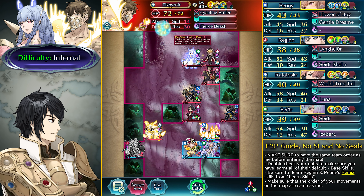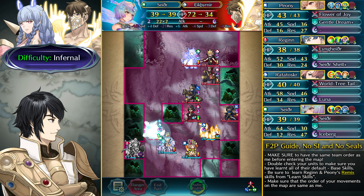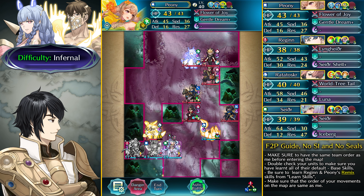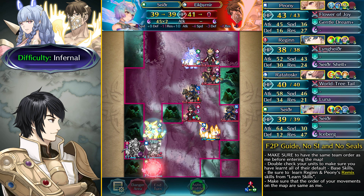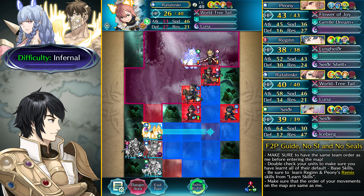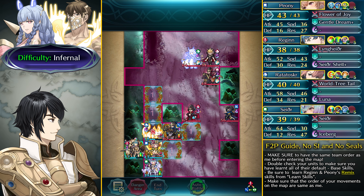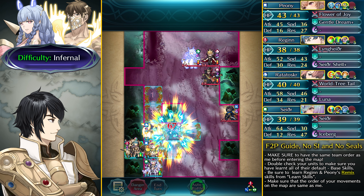Ectenir is completely panicked. Attack with Sather, then dance up Sather with Peenie and attack from below to stay in a safe position. Ectenir goes down — a big threat eliminated. Now have Ratatoskr above Peenie so she's not affected by the Deep Boon status and can still get healing. As long as you're outside the range of Haythrin you should be fine and still get that healing.